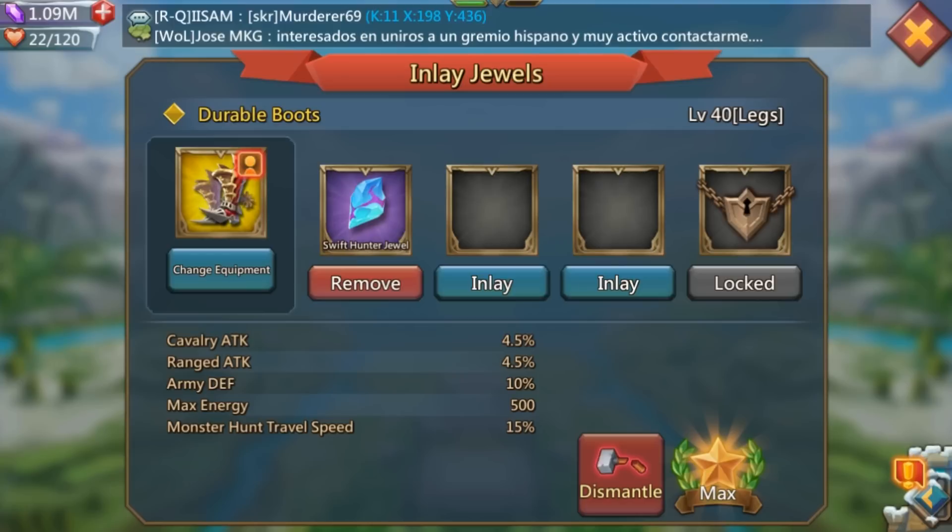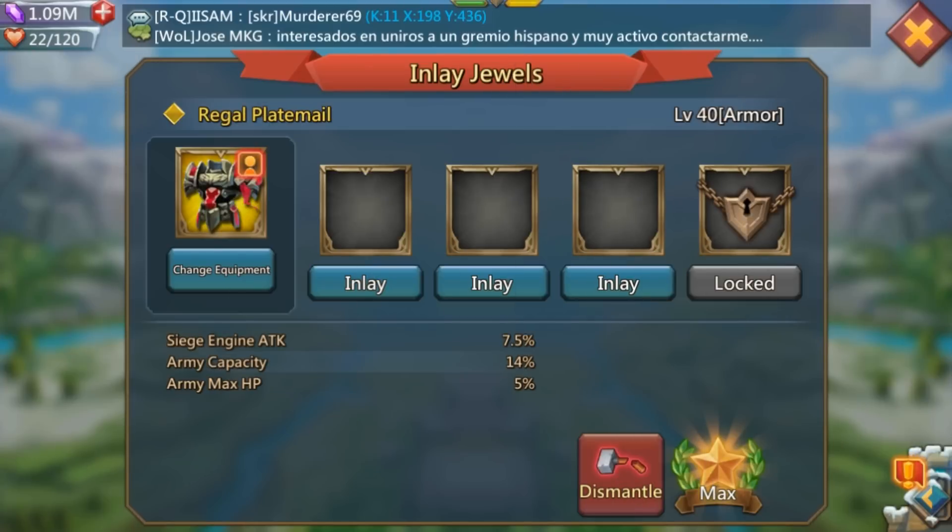For legs, the Durable Boots is the best option. It has cavalry attack 4.5%, ranged attack 4.5%, and army defense 10%. Army defense is the lowest priority after army attack and army HP, but it's never a negative since it impacts your whole army. Ignore the other stats — those are just from my jewels. This leg piece offers a really nice boost for two main troop types, cavalry and ranged, plus that army buff. I'd recommend these for free-to-play legs.